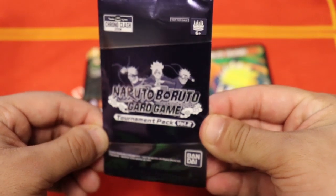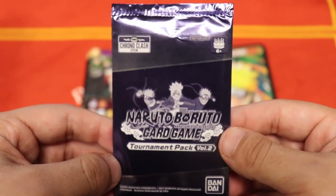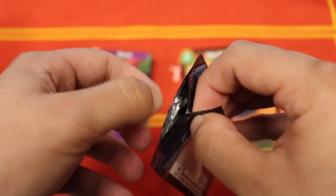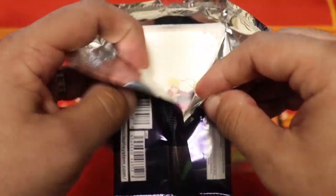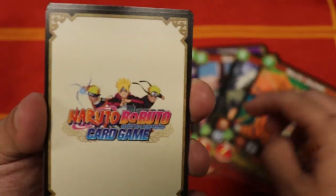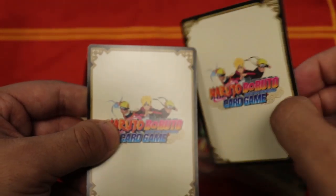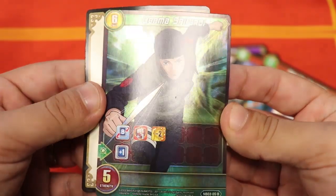Now for the special occasion — the Naruto Boruto Tournament Pack Volume Two. We're going to do something special and give away these promos to two lucky participants in the comments. These packs now bring two cards instead of one, so we'll have two winners. Comment below, like the video, and share it to be entered in the raffle to win one of these cards for free — a little Thanksgiving treat from Pro Play Games. The first card here is not an EX — normally EX cards have a blue background — so we got double non-EX, unfortunate. But there are still full-art foil versions, so it's still exciting. First one — Genma.